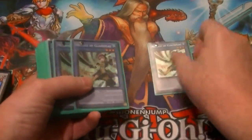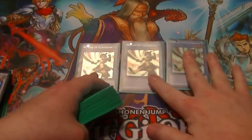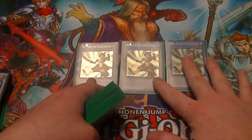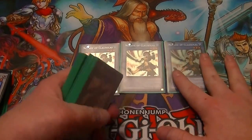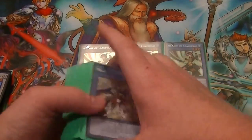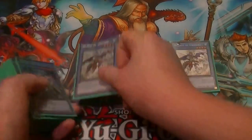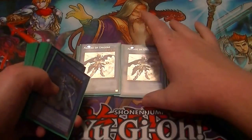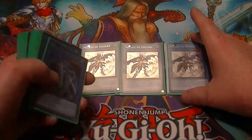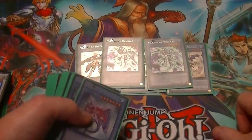I run three Colossalists — that lets you search out a spell card, as well as shut down any special summon monsters. Three Unicorn: discard, add one back to your hand, negates all special summon monsters from the extra deck's effects.